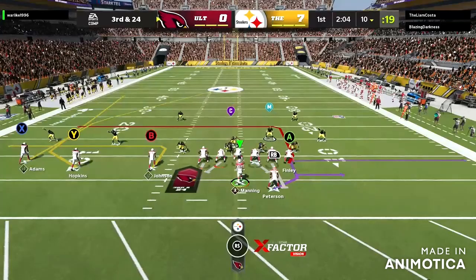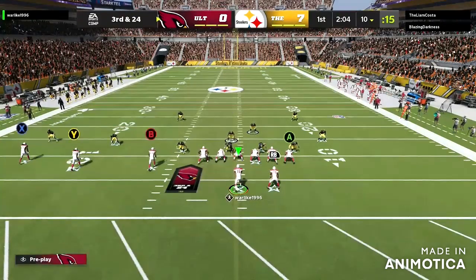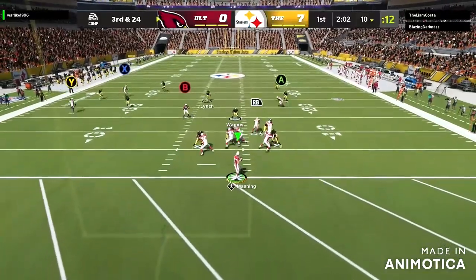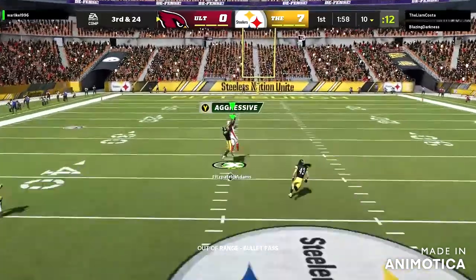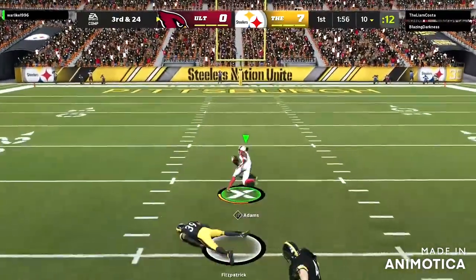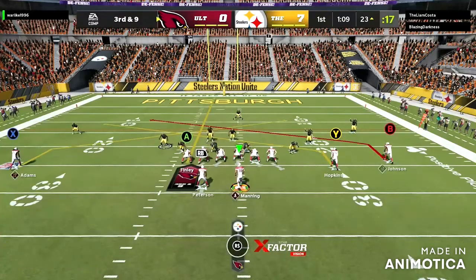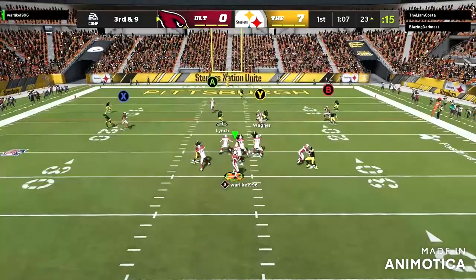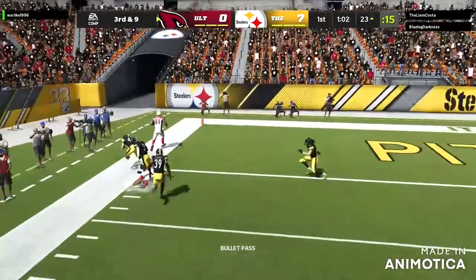Alright, so our first gameplay — it's third and 24. I'm just trying to see how good Peyton Manning's arm is, can this man stretch the field? I'm sitting in the pocket, clean pocket. I see X wide open right there, don't know if he can make it, but he throws an absolute dot to Davante Adams — wide open, good throw by Peyton Manning. Third and nine, same drive — I'm looking around, sitting in the pocket, clean pocket, and I see a quick little easy first down by DeAndre Hopkins.